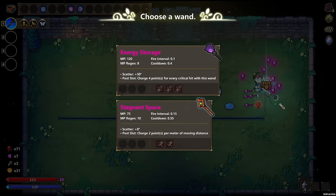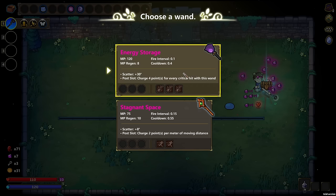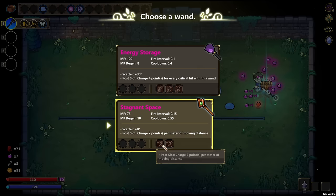What do we get here? Let's see — post slot charge with critical hits, or moving per meters. I don't like either of these. This one has a bigger mana pool, so I think it might be the deal. I'm going to be moving a lot — this may be worth it. Both of these are three slots, so it's not the best.